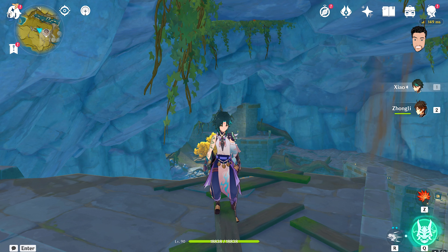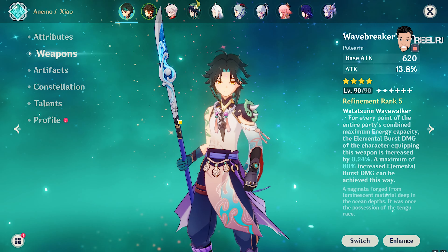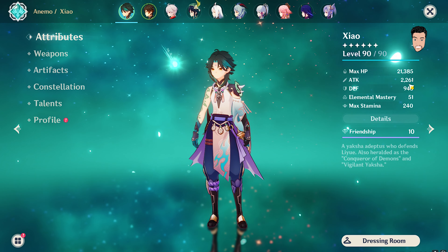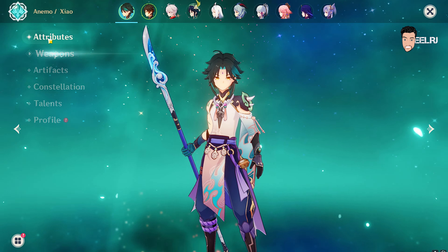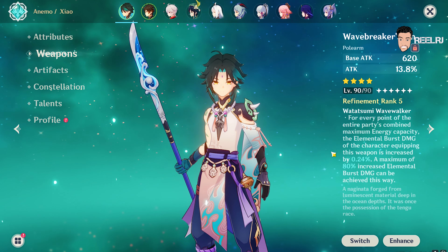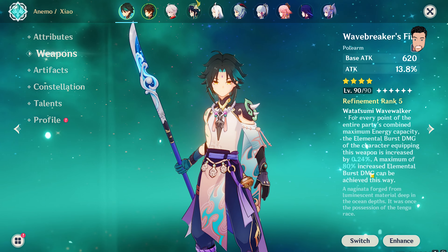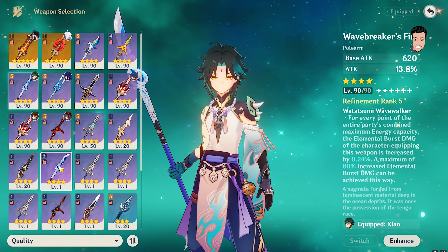I'm talking about the Wavebreaker's Fin. Wavebreaker's Fin is an insanely good polearm — it gives a lot of attack, equal to what a five-star weapon provides. A five-star weapon provides 22,361 attack on Xiao, and if I switch to Wavebreaker's Fin you can see it's almost the same at 3,246. This polearm is so good on Xiao and many polearm characters because it increases your elemental burst damage by 80%.